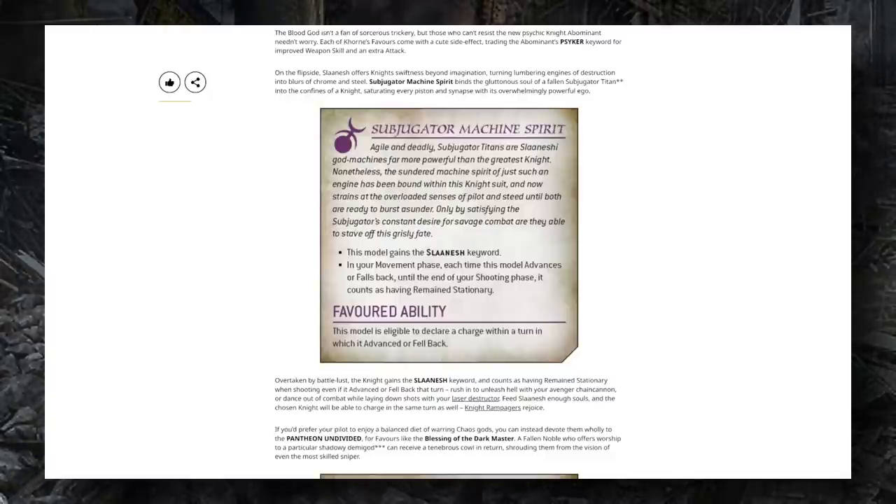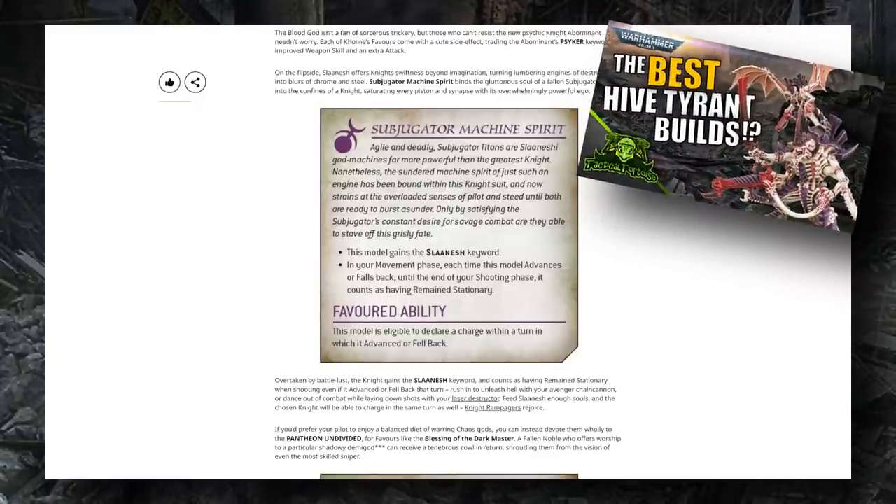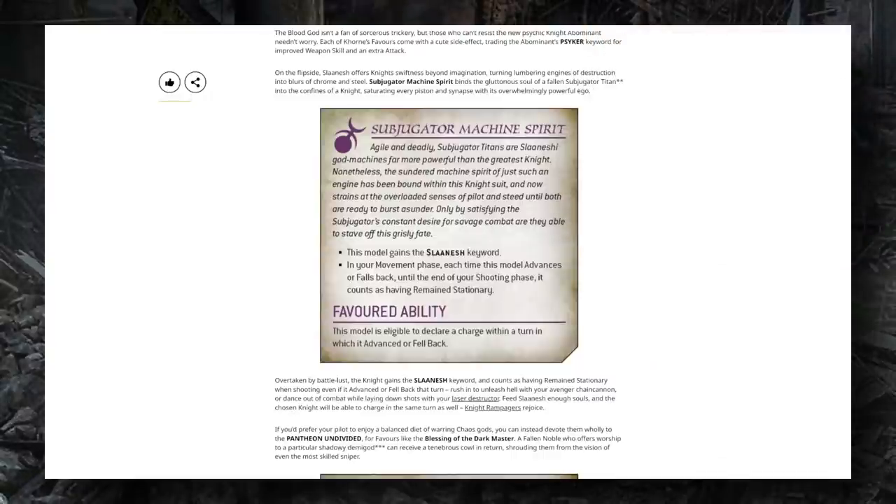One thing I love about this mechanic is the mini-game of donating kills to the knights you want to unlock specific abilities for. If your opponent gives you small cheap chaff units that are easy to kill, you could be incentivized to take less efficient attacks in order to be getting those kills with the knights whose Favored abilities you want to unlock. This is similar to what I do in the Tyranid codex currently using the Maw-Claws of Thyrax, which levels up as you destroy enemy units with the character carrying that relic.